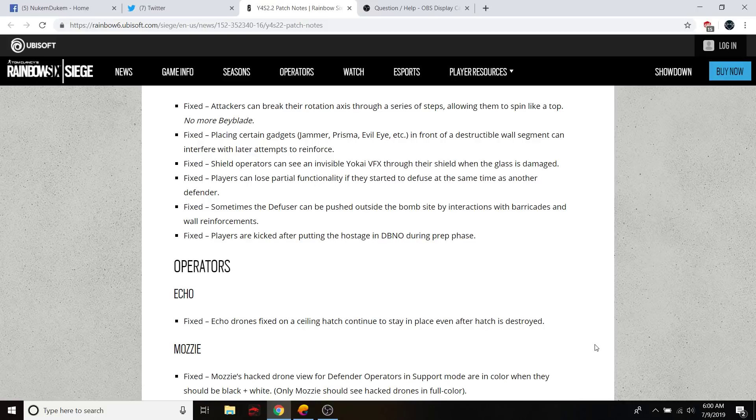Searching gadget jammer, Prisma, and Evil Eye in front of a destructible wall segment could interfere with a later attempt to reinforce.